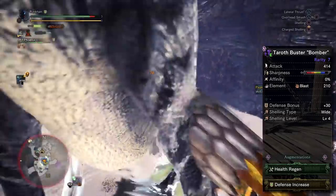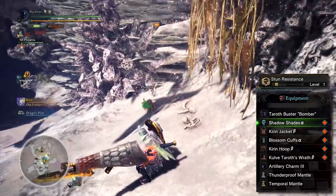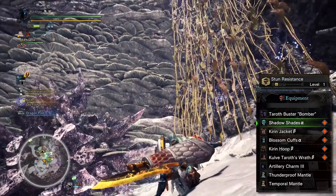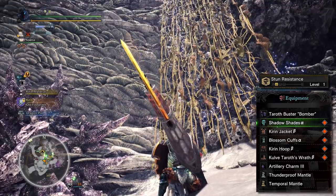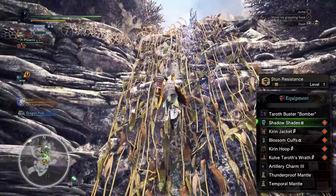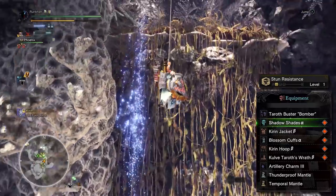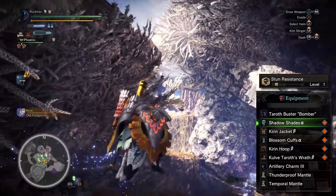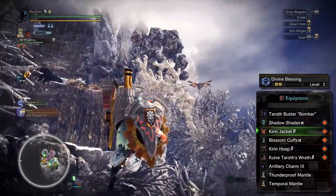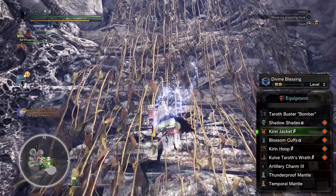The first armor piece is Shadow Shades Alpha. It has stun resistance level 1, three level 1 decoration slots, and high thunder resistance. I'm augmenting every single armor piece for maximum defense since some pieces are low tier. On the chest, the Kirin Jacket Beta comes with divine blessing level 2, a decoration slot, and high thunder resistance — which is a key reason for using both of these pieces.